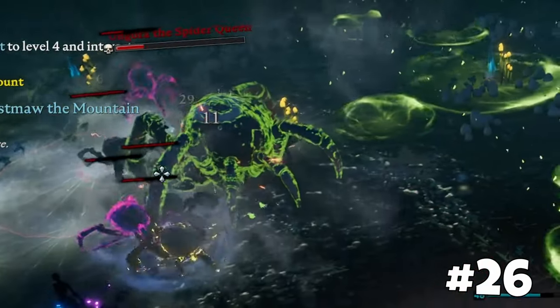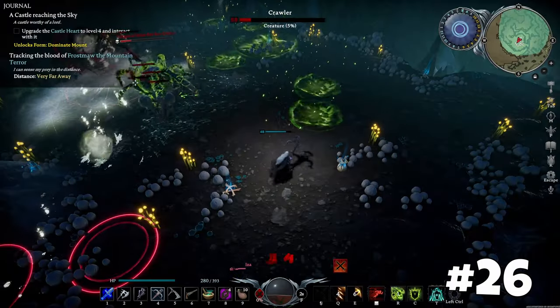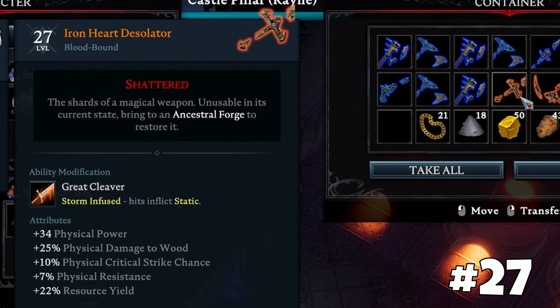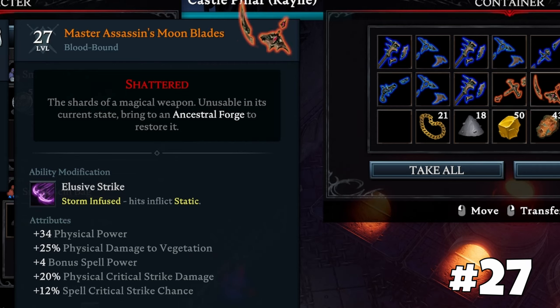When fighting bosses in a group, the number of spawned enemies and spells in boss fights increases, along with their overall power. Relic weapons offer significant stat boosts and effects such as chill or shock on skill usage.